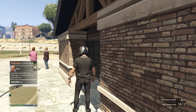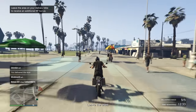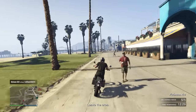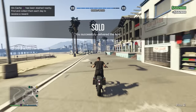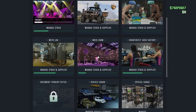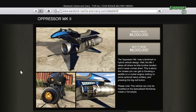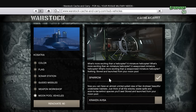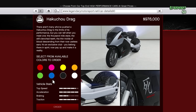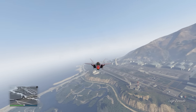The purchase of the acid lab marked an important point in the journey because it meant we had pretty much all the businesses needed to be successful. From then on, it was just about making things more efficient. Some other things I picked up along the way were the master control terminal — which lets me access almost all my businesses from one central location — the Oppressor Mark 2 (before it became $8 million), the Sparrow, which really helped with the KO Preco Heist, and the Hakuchu drag for time trials. All of these purchases made a huge difference by making the process of making money a lot faster and easier, and allowed me to enjoy the game more.